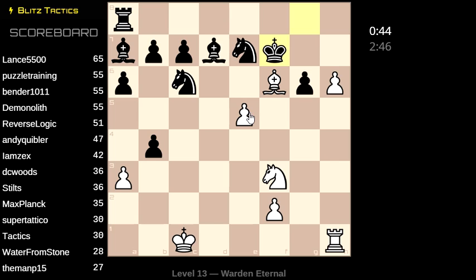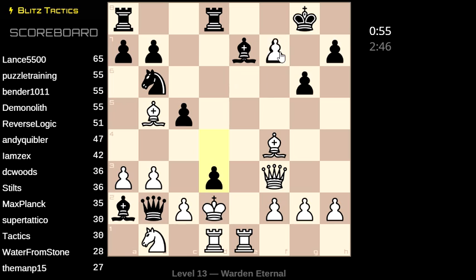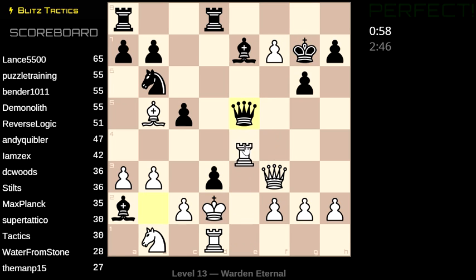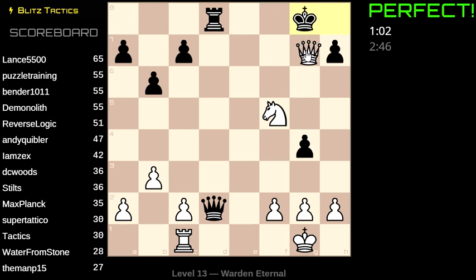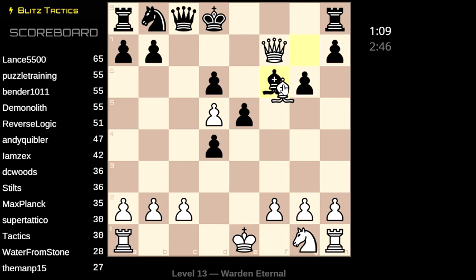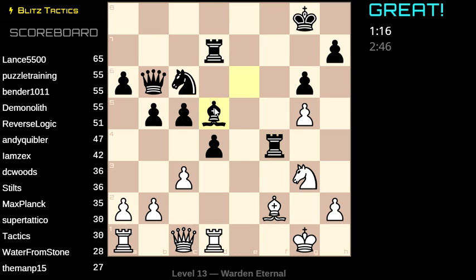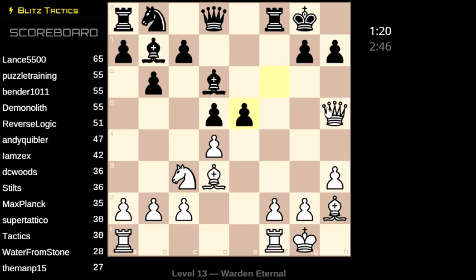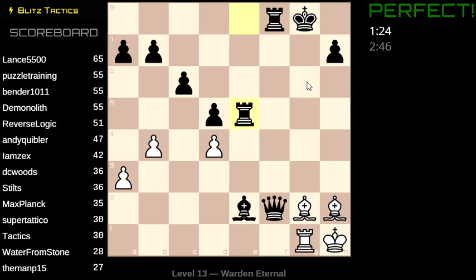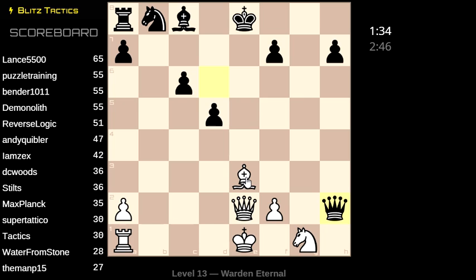So we get to review all the puzzles again. This one was knight g5 and then promote. This one was check and then win the queen. This one was check and then mate. I don't remember this one — oh right, this is mate if you don't play queen d5. This one's the rook. This is a mate. This is double check — and that's mate in four. This could win a queen.